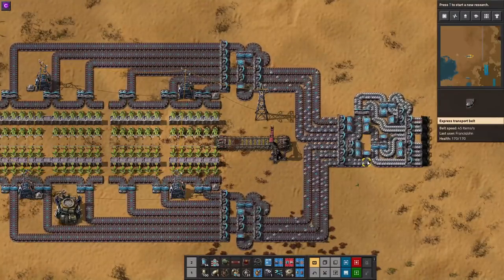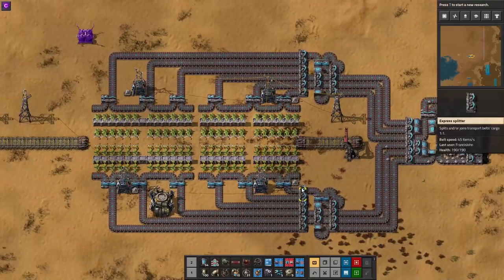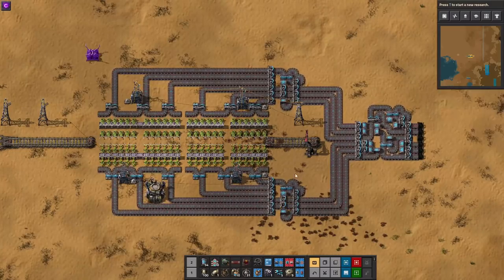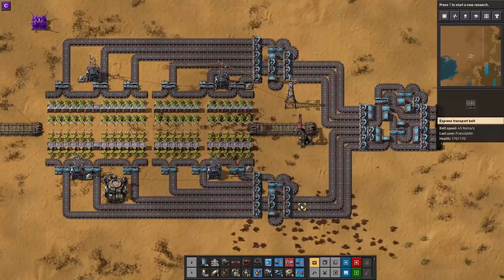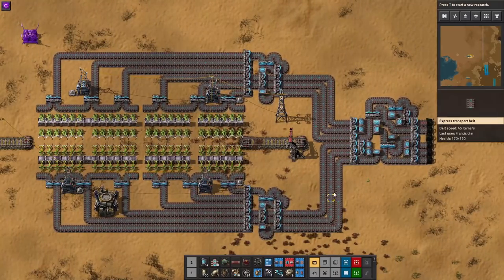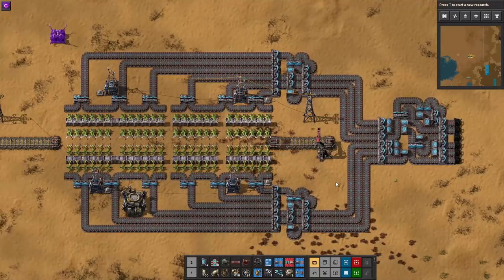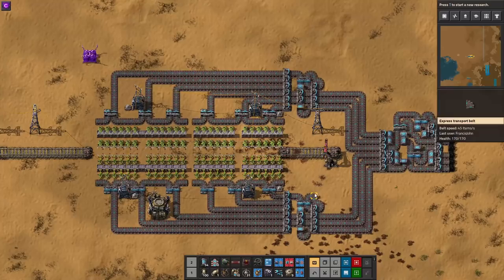This is why with belt-based trains you'll see a bunch of load balancers. This one load-balances between all six outputs, condenses down to three on both sides, then we load balance them all again so the three from this side and the three from that side all flow through. I don't know how to make a 12-to-6 belt balancer, so it's easier to start with the smaller ones.